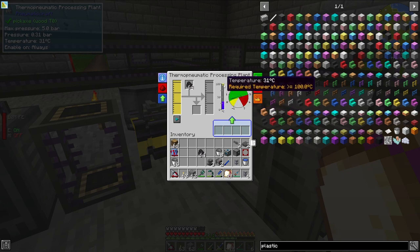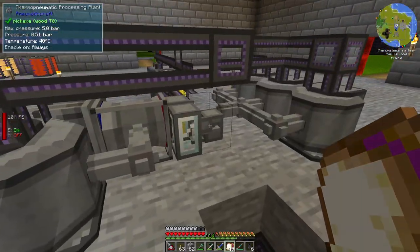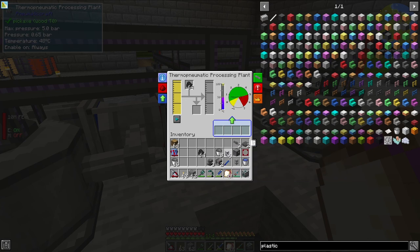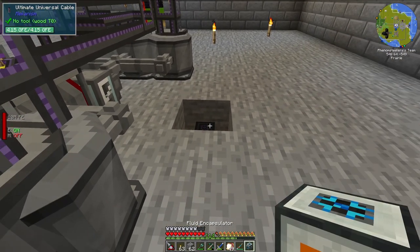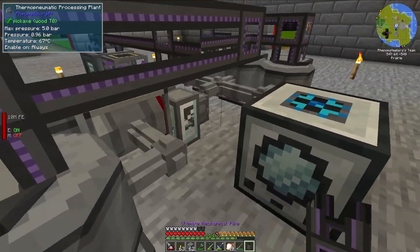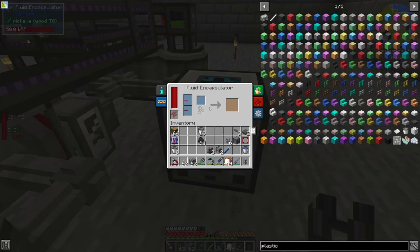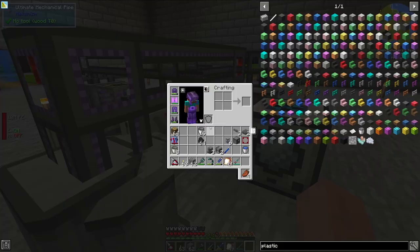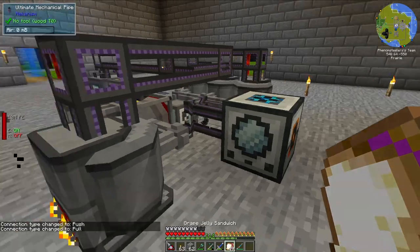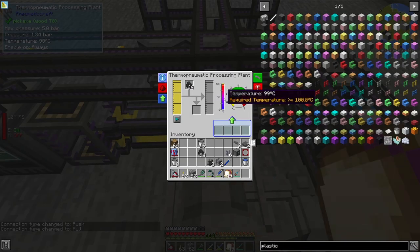The plant needs to be greater than 100 degrees to function, and the pressure is also going up. When that pressure goes up, eventually we will get some molten plastic, and we want that molten plastic to go into a fluid encapsulator. So we want to put this fluid encapsulator right here. We also need to get that molten plastic out into this fluid encapsulator, so I'm going to put down some more Ultimate Mechanical Pipe and configure it to be the extract point. We should be getting some molten plastic pretty soon.